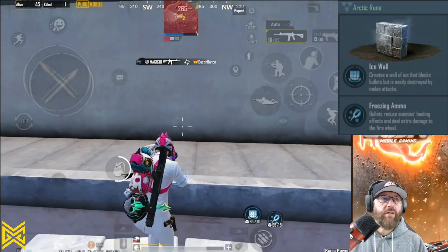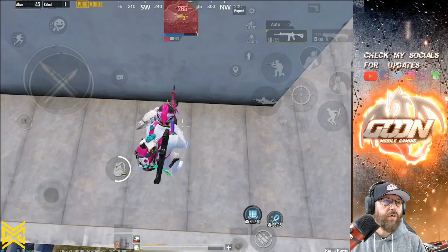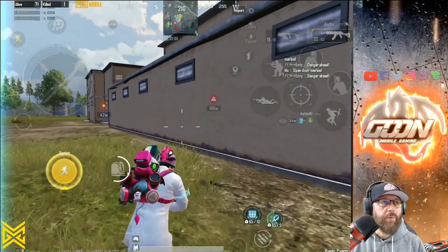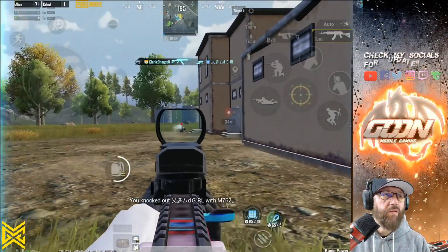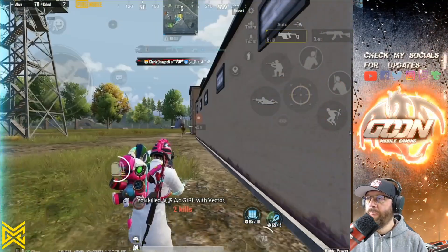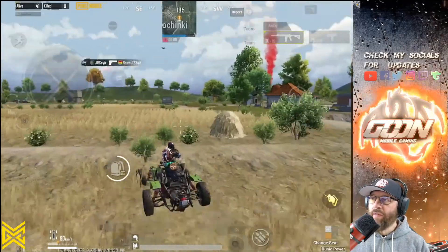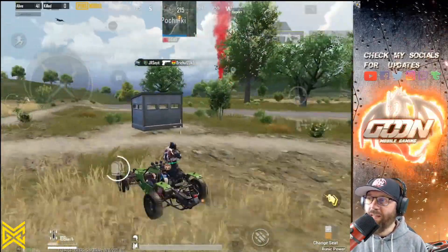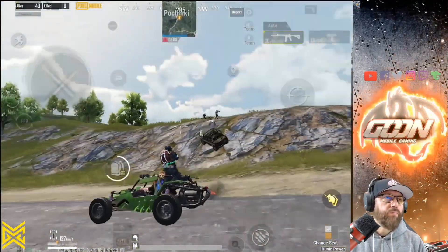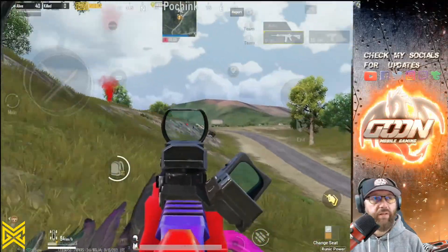Right here, we're going to cover the Arctic Rune. One of the things I really like about its abilities is that you can utilize it to climb walls. There was a guy up here — I was pushing this building and he jumped off. The Arctic Rune gives you the ability to create Ice Walls that block bullets but are easily destroyed by melee attacks — so they're pretty tough. You shoot Freezing Ammo: the bullets reduce enemies' healing effects and deal extra damage to Fire Wheels or Magma Wheels.